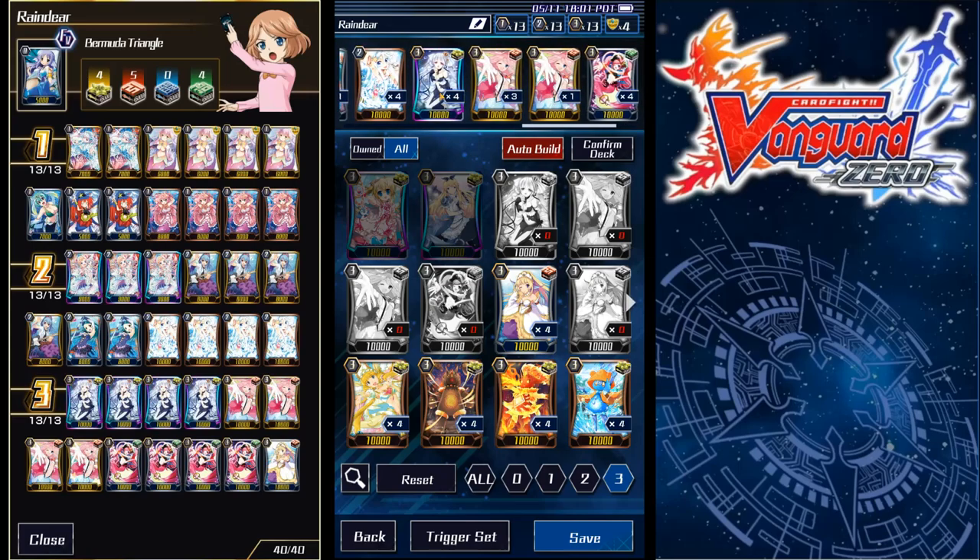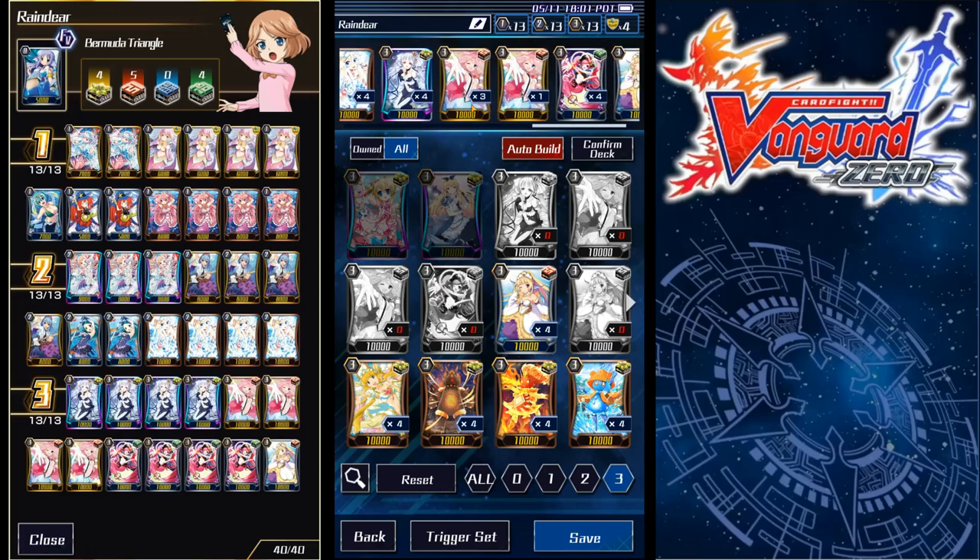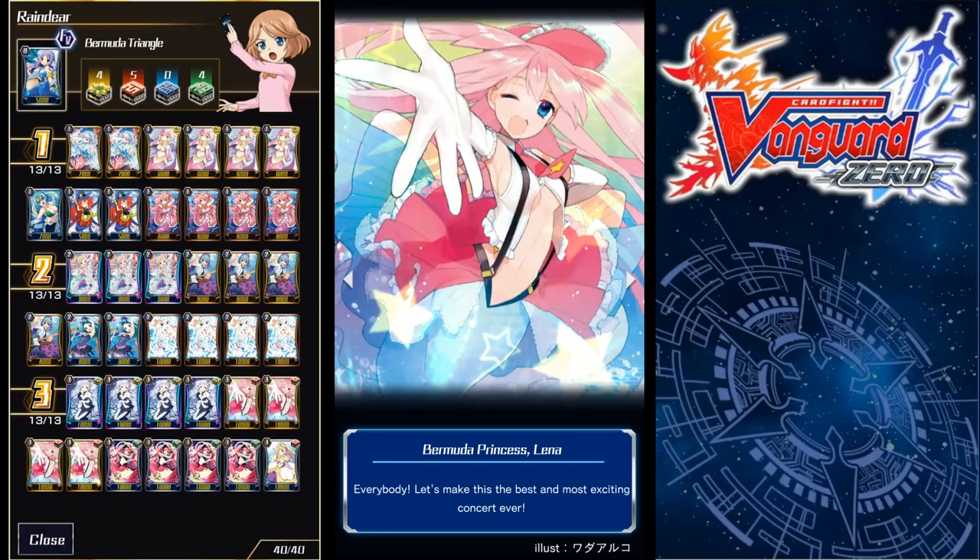You really just need four, or you can get away with running three. For the longest time I was using three of these and the deck was running fine until I finally crafted the fourth. But yeah, this, and then Bermuda Princess Lena — she's the second best one.